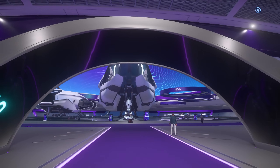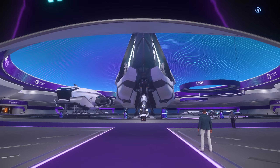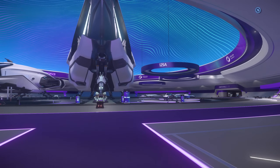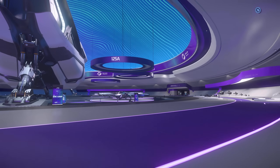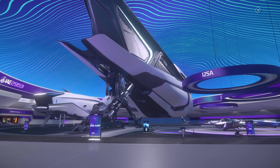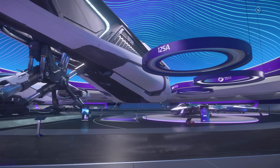Hello and welcome to day four of the Intergalactic Aerospace Expo. It is November 20th and it is Origin Day. So a load of luxury ships today. Let's check out... wow, that 890 Jump is so big. It's just like a big old slice of cake in the middle of the expo hall.